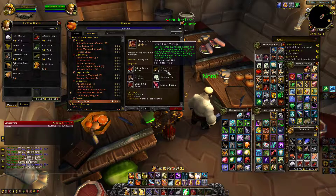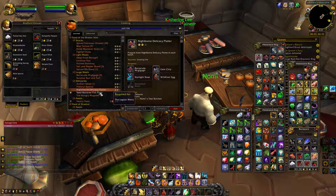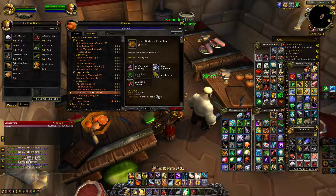So I need more storm ray and more mossgill. And then this thing here — Yseralline seed. Well, from here I'm going to buzz over to the auction house.